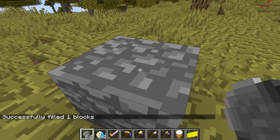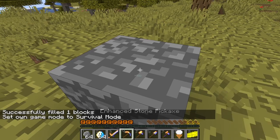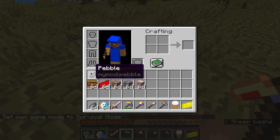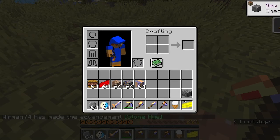I could have just got it out of the creative inventory, but I just didn't — probably because I'm pretty much full of inventory. Anyway, when I broke that, I got four pebbles. And you can turn four pebbles back into cobblestone!